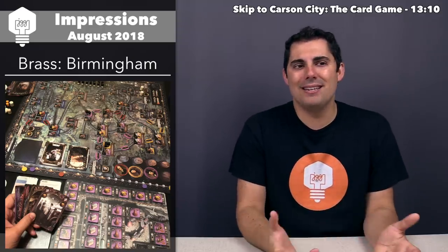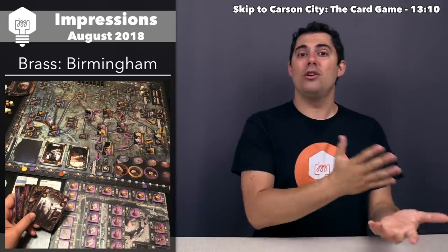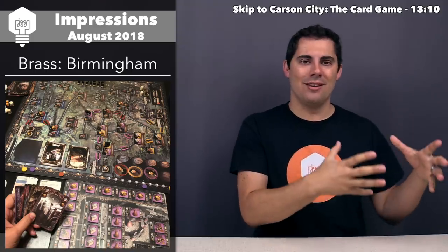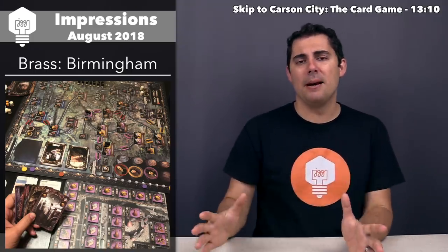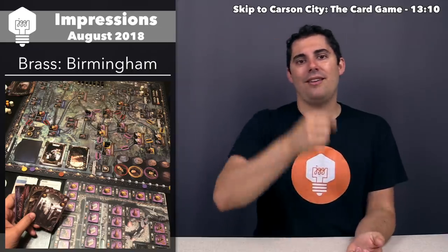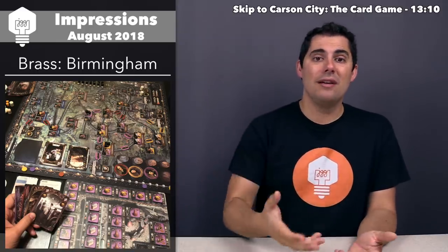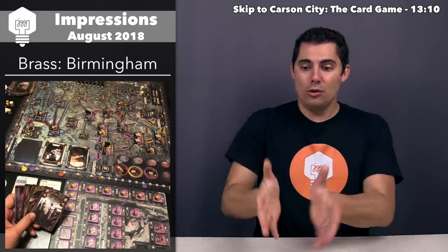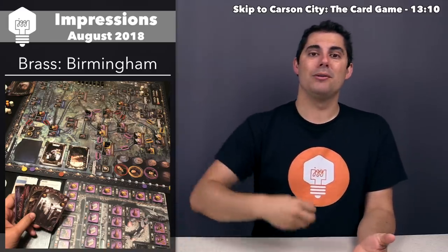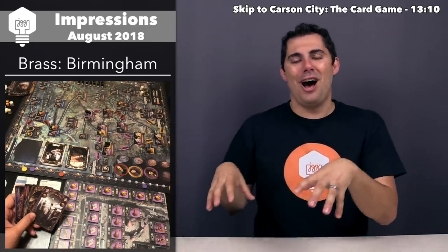The original Brass had a mechanism for sending cotton to foreign exports — the earlier you did it the better, and the first players to do it got benefits before it was done, creating a race to ship cotton early. In Brass Birmingham there's no such market. Instead, there's an incentive to deliver to all exits soon because at the start of each era you put beer down onto those spots, and whenever you deliver a resource you have to consume a beer.